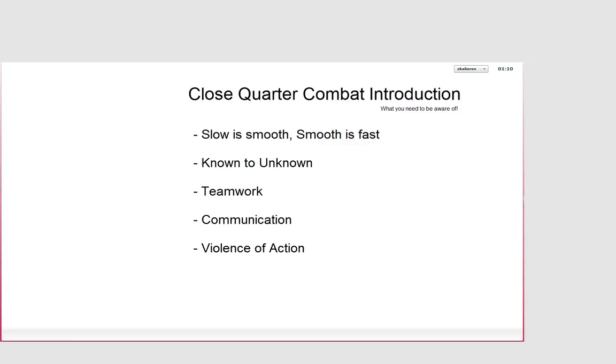Communication is very important — I want to hear you guys communicate in the exercises. Violence of action: if you're breaching a room, you want to do it hard and fast. If you're not doing it hard and fast, the enemy might get a chance to shoot you before you get in. Always keep that in mind — do it quickly, get in there, and take out the enemies as quickly as possible.